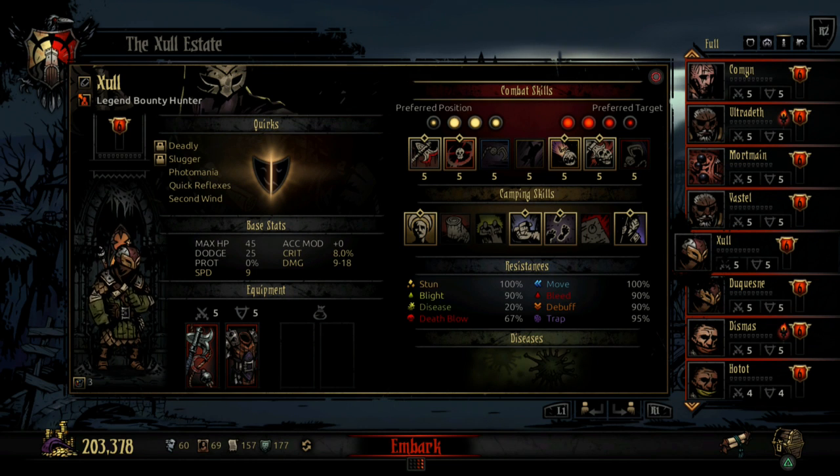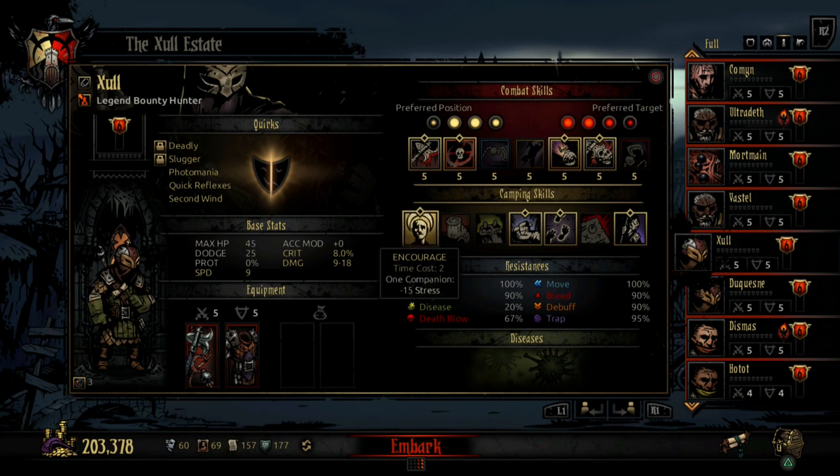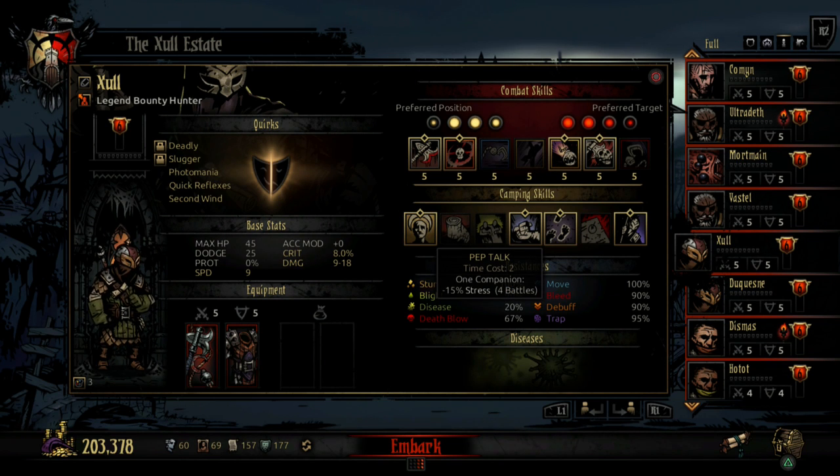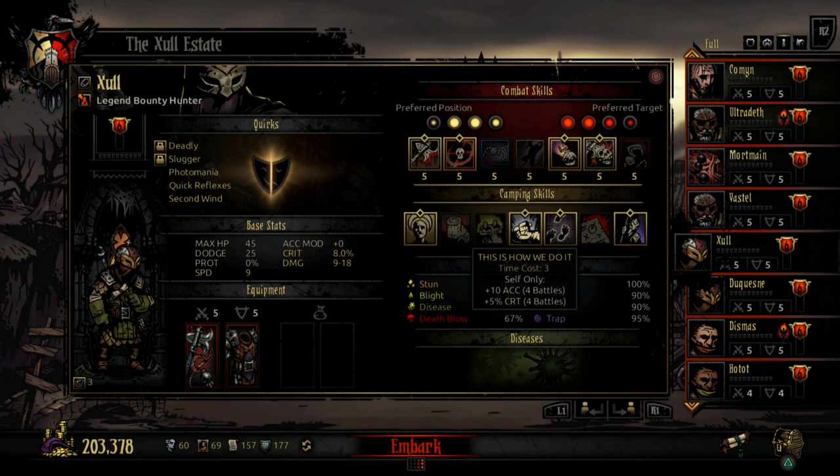Moving to his camping skills — the first three are interchangeable depending on what your group has and what camping skills your other characters are bringing. For his class-specific skills, they're more utilitarian. This is How We Do It buffs yourself, giving accuracy to mitigate his low accuracy base and bumping up crit. I usually bring it on normal dungeon runs when I'm going to camp.